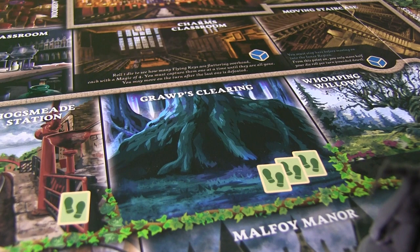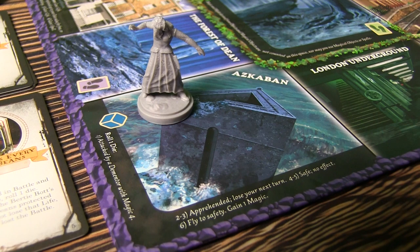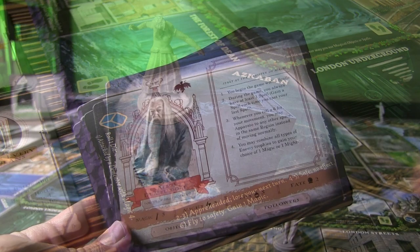Each of these locations are really great because you'll see icons — dice icons and card icons — that are going to direct you to what to do in the different locations, which is really handy. You'll either roll dice, get results, draw encounter cards, spell cards, things like that. Lots of directions that can go.